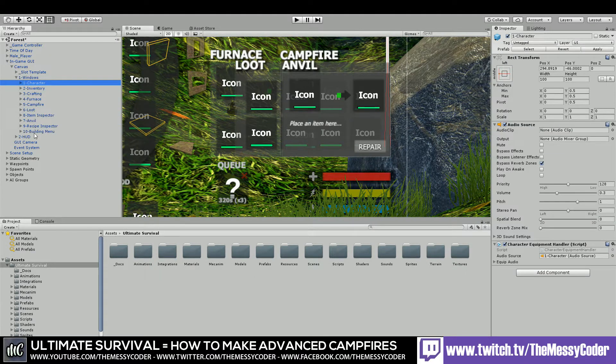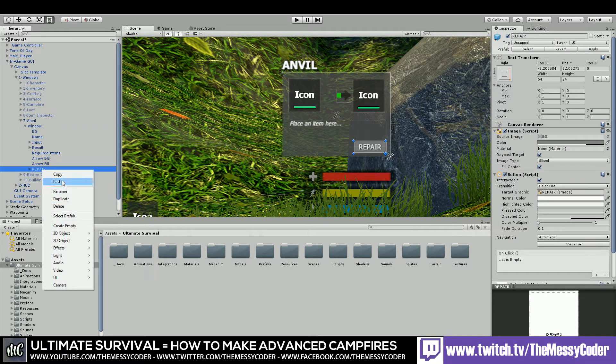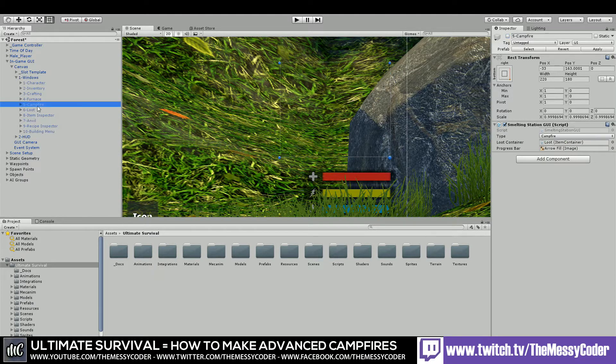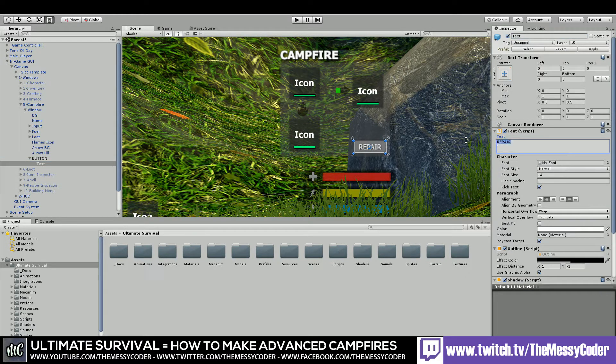We'll put the Anvil on, because as I'm messy I want to just steal this Repair button — I know we can make it ourselves, but then I wouldn't be who I am. So let's copy that Repair button, hide the Anvil again, and show our Campfire. There's our Campfire — extend him up. Click on Arrow Fill and paste in the Repair button. Obviously we don't want it to say Repair, so I'm just going to call this button simply 'button'. And where it's got text, I'm going to put 'IGNITE' in capitals.